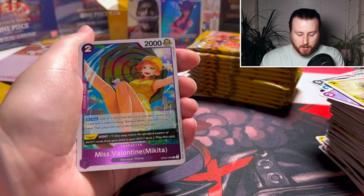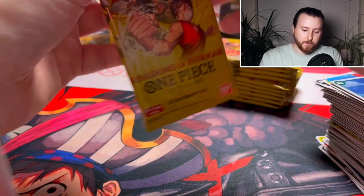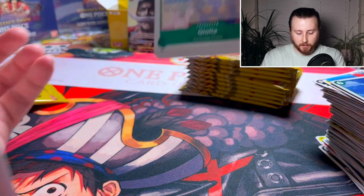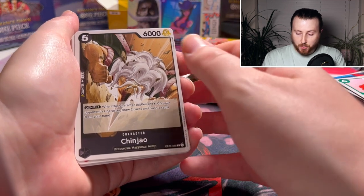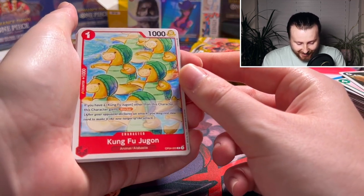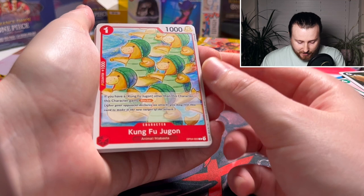There's a Rebecca leader card — and this snotty Treble guy, just the worst devil fruit power in the entire series in my opinion. It literally just grabs onto people. Qin Zhao — actually a really cool character development. Kung Fu Dugong: 'If you have Kung Fu Fu, this character gains Blocker' — that's pretty sick!